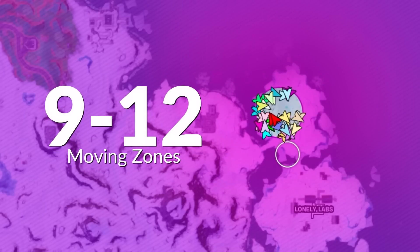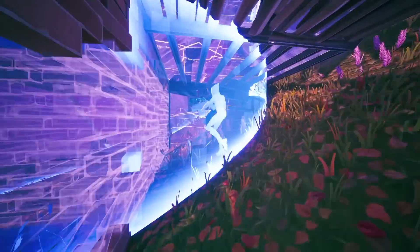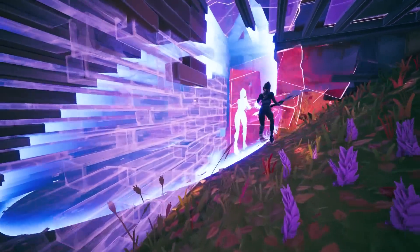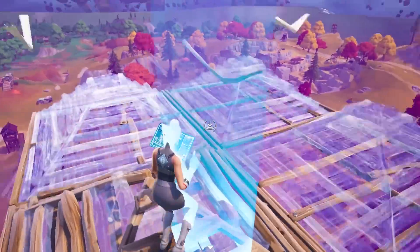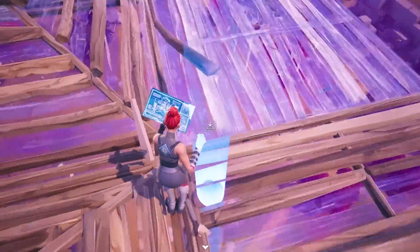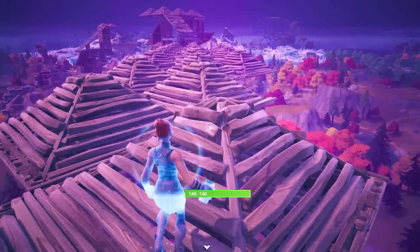Zones 9, 10, 11, and 12 are moving zones. One of the biggest issues this is causing is that because the endgames are shorter, there's more players alive when that final zone closes, which means it doesn't necessarily become how good are you at endgame — it becomes a game of how many heals do you have in your inventory and how can you beat storm sickness, which isn't very skillful.